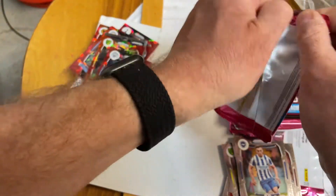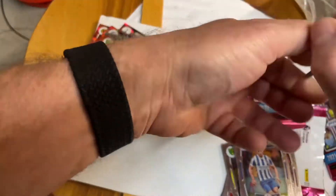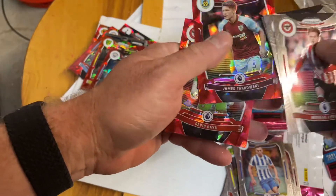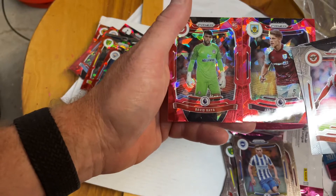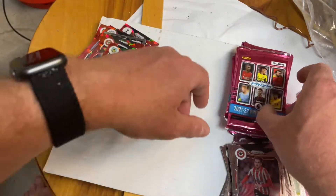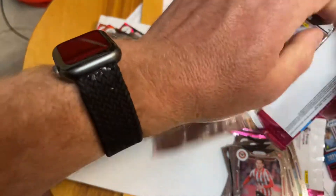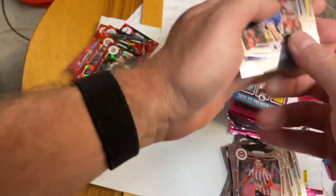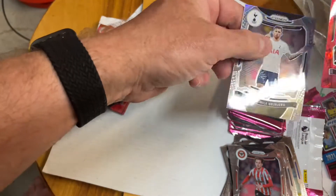There's a chance to get an autograph, but I'm guessing I'm not gonna get one. A rookie for David Raya, goalie — upside down. That's a silver.